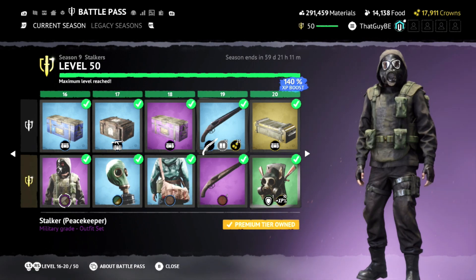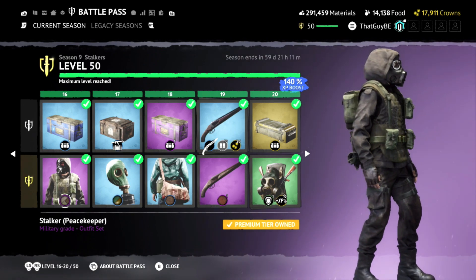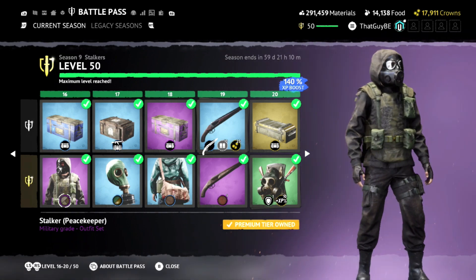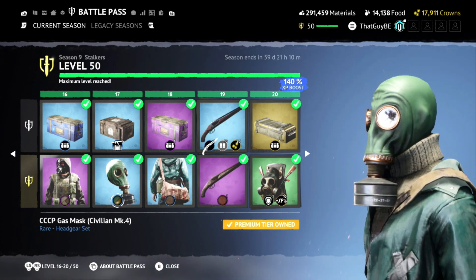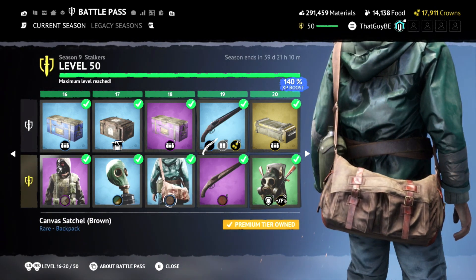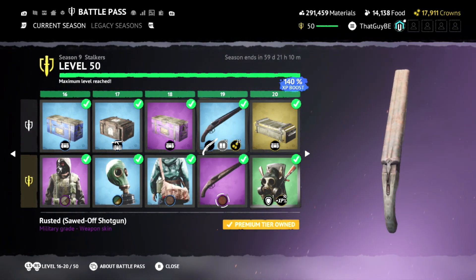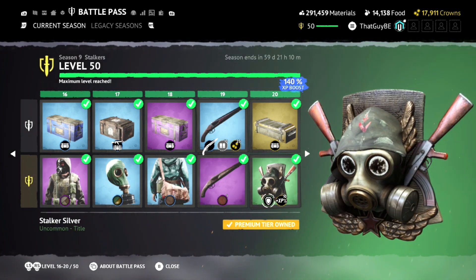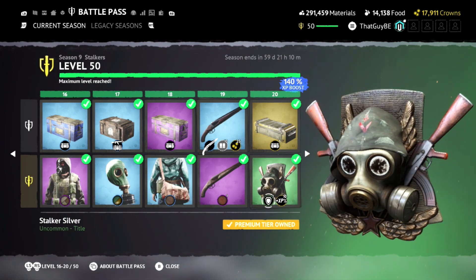Then we got the Stalker Peacekeeper — another color variation which I believe is the one I was wearing. Then another variation of the gas mask in another color. Then a brown canvas satchel — that's pretty cool. A rusted sawed-off shotgun — not too bad. Then this is the level 20 title for anyone that likes this one with the little AKs on the side — that's pretty cool.